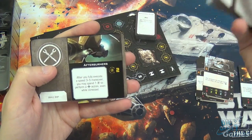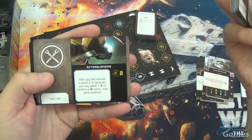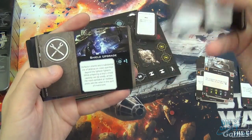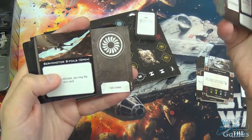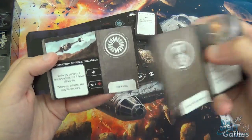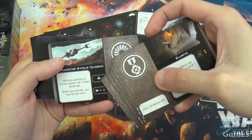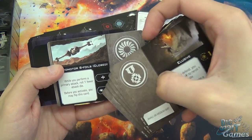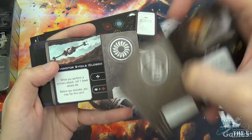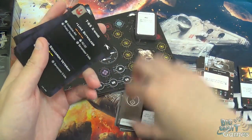Afterburners: after you fully execute a speed 3 to 5 maneuver, spend a charge counter to perform a boost — even while stressed. That's pretty good. Hull Upgrade is just flat out plus one hull. Shield Upgrade is flat out plus one shield. And the S-Foils card has an open mode — before you activate you can flip it — and a closed mode: when closed, you roll one fewer die on primary attacks but you gain the boost action on your bar, and you can also spend a focus to perform a red boost, giving you stress.